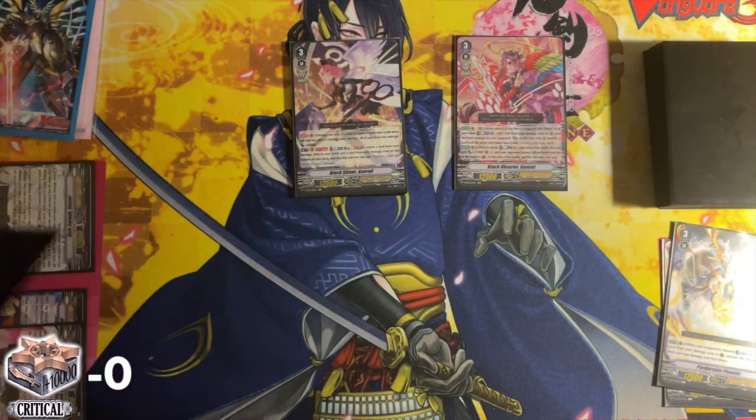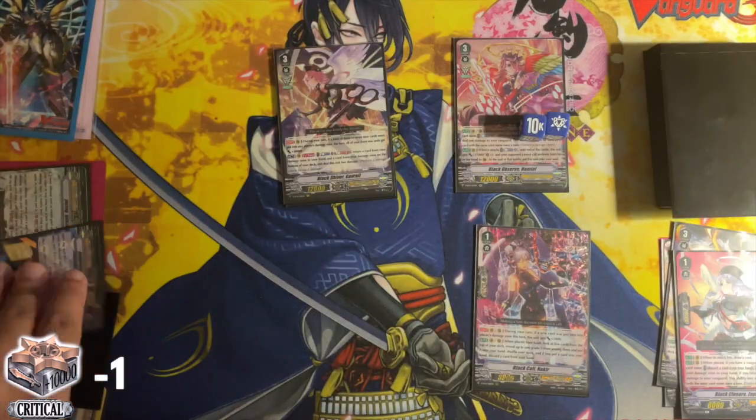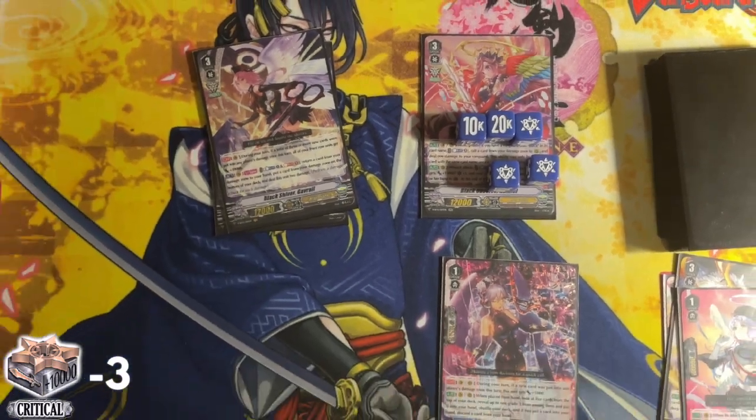Hamiel, when placed, lets you counterblast one to call a card from your damage zone to rear, then deal yourself a damage. Gavriel takes it a step further with its skill to counterblast and soulblast, return a card from damage to hand, put one to the bottom of the deck, and then deal yourself 2 damage, giving yourself more opportunities to hit triggers.